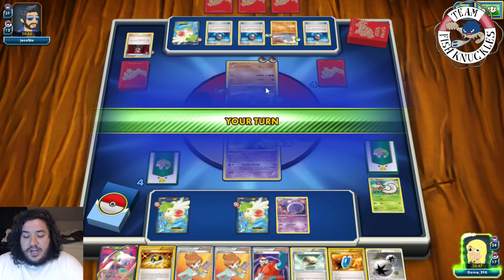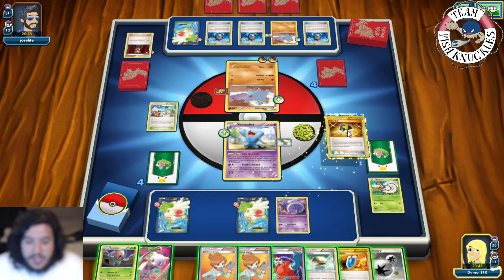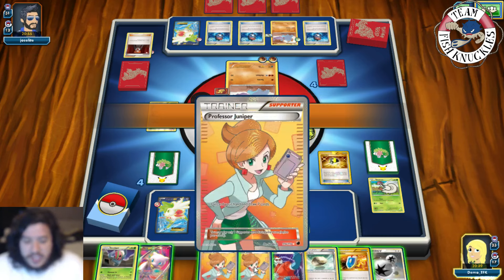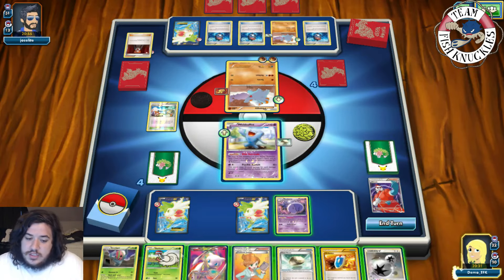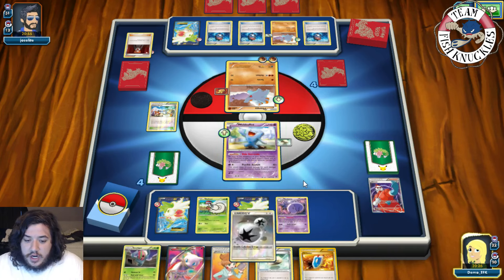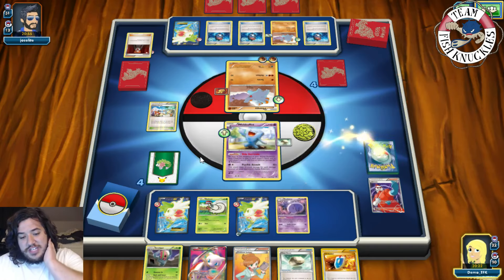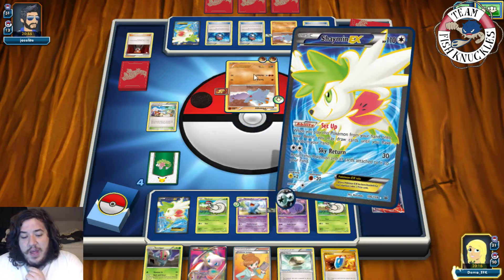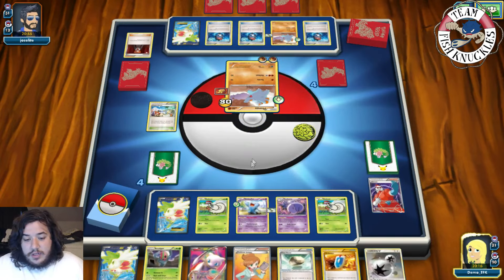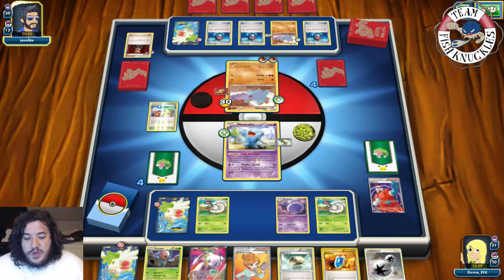We set up Wobbuffet. On our turn we hope to top deck a Shelmet but instead get an Accelgor. We Ultra Ball, discard Xerosic and Juniper, and grab a Shelmet. We use Forewarn to look at the top two cards — we grab a Shelmet. That way we have a guaranteed Shelmet next turn. We retreat into Shaymin and use Sky Return for 30 to get one more bench spot. Then we can still do some damage next turn — 50 total. If we knock out the Carving, I might just tackle Mew.